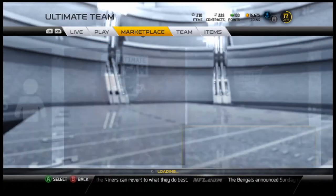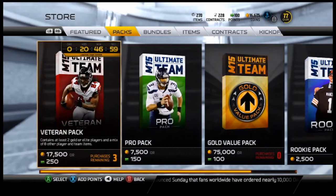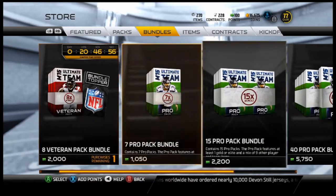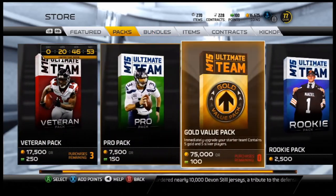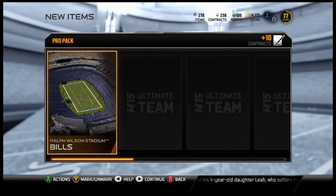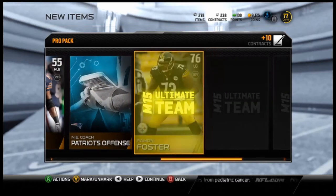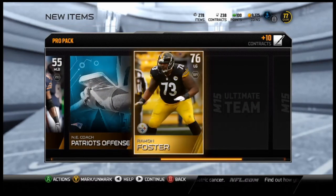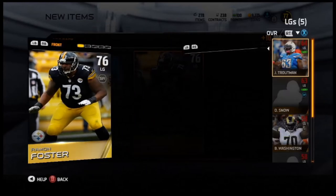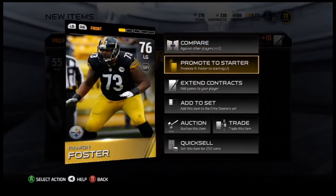I don't know how much a bundle is for coins. If I can get another 75 pack — another bundle. I thought those were worth coins, that's annoying. But I think I can buy two pro packs again, let's go! Ramone Foster — let's go, dude! This is a great pack opening, I like this. This has been a great pack opening.